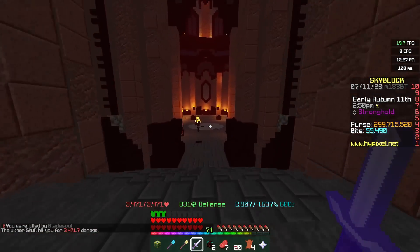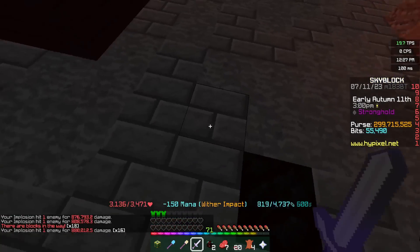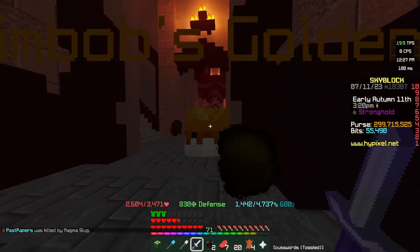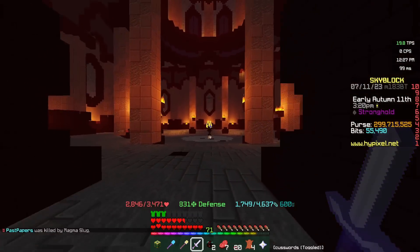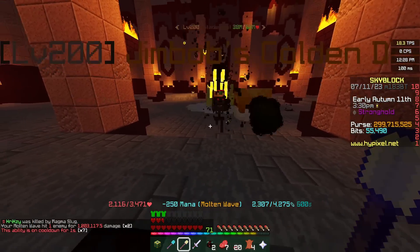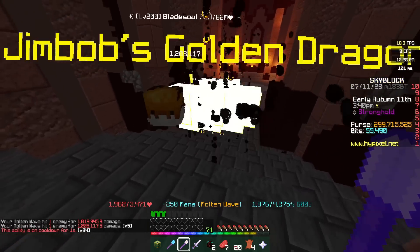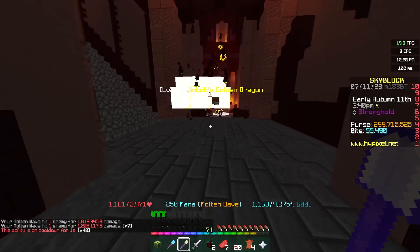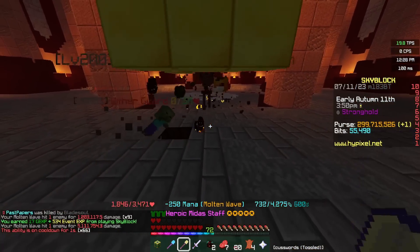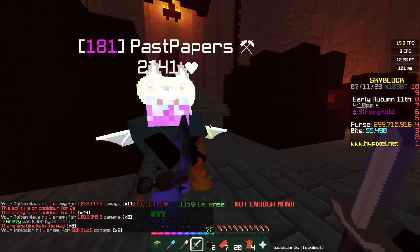But how does the Midas staff compare in other aspects of the game — for instance, against mini-bosses in the Crimson Isle? The Hyperion is very useful here; it deals a ton of damage and is just mana-dependent. From around 10 clicks, I dealt around about 25 million damage to the mob. With the Midas staff it may be a little bit trickier — we can't spam it — and we're actually doing less damage than the Hyperion per time, which is very interesting. I don't massively recommend using a Midas staff for doing mini-bosses at all.